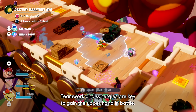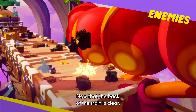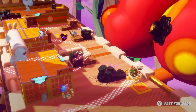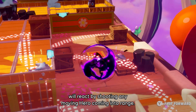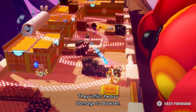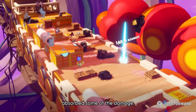Teamwork and synergies are key to gaining the upper hand in battle. Now that the back of the train is clear, we must reach the locomotive to destroy the darkness eyes on the Wiggler's back. This won't be easy, as the lone wolves will react by shooting any moving hero coming into range. They inflict heavy damage to Bowser — thankfully, Exosphere, his shield spark, absorbs some of the damage.